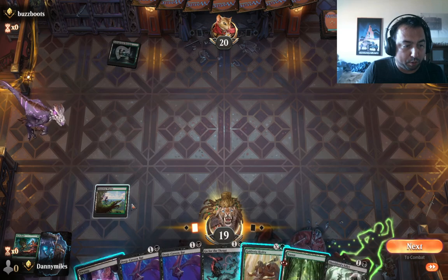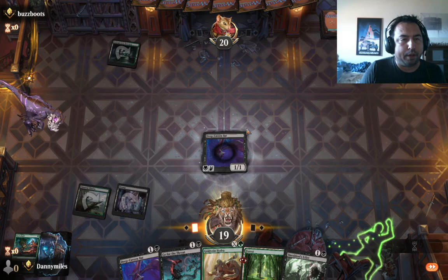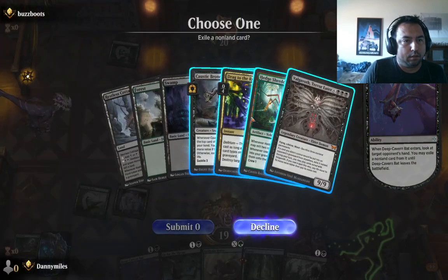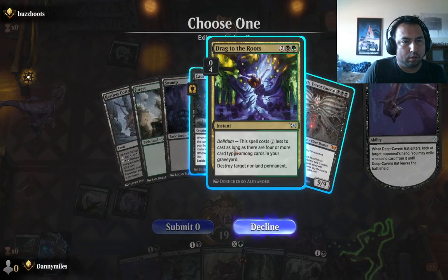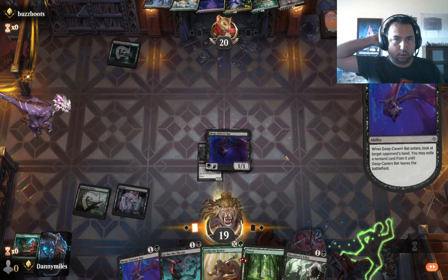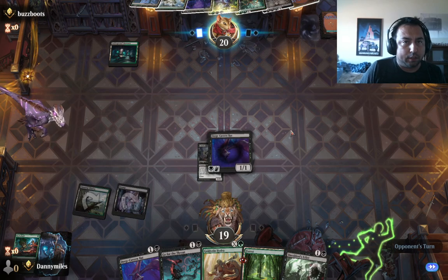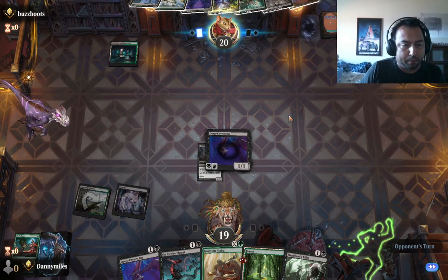Alright, we play the swamp. Cavern Bat. This deck's a lot better than mine. His deck has more top end — he can just beat us. He gets that thing down, I don't know if I can beat him.